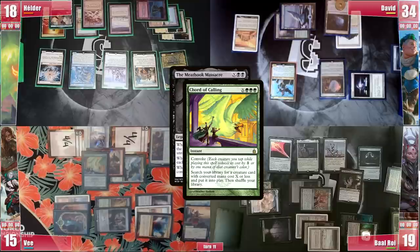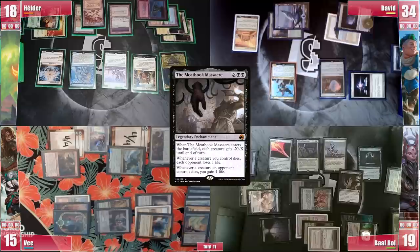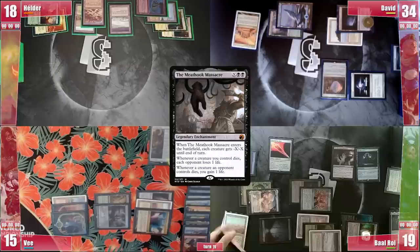The table was unsure what he was going to find — an Elesh Norn — but still Elder preferred to be safe than sorry and responded with a Flusterstorm, triggering Rhystic and Sentinel, paying for Baal's Sentinel but neither Rhystic. With a new round of priority, David casts Into the Royal on his own Kinnan, so he doesn't need to pay 6 the next time he wants to cast it. Sentinel and Rhystic trigger and he doesn't pay. Meathook finally enters, killing the opposing board, providing Baal 10 life, and each of his opponents loses 2 from their own dead creatures. Baal discards 2 at cleanup and passes.